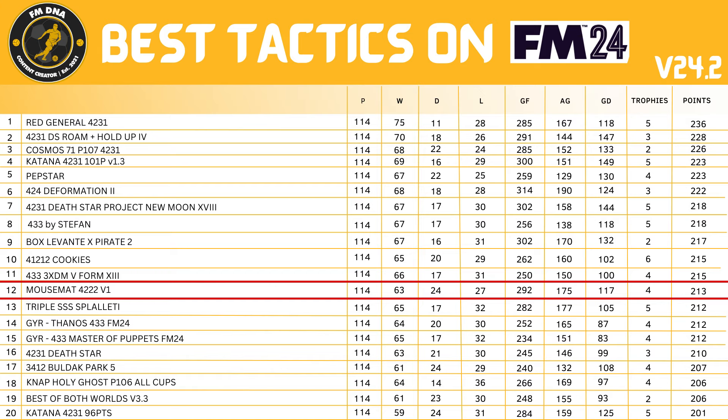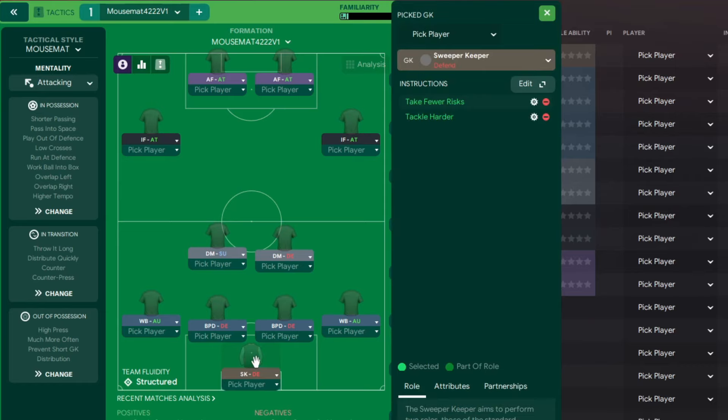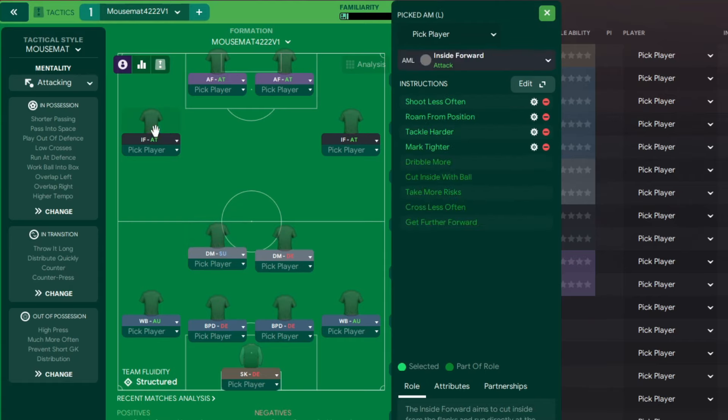If you need instructions — for example if you're playing on console — please carry on watching because I'm about to run over the tactic. In goal we've got a sweeper keeper on defend with some additional instructions. On the left-hand side, a wing back on automatic with a load of instructions. On the right-hand side, a wing back on automatic. We've got a ball-playing defender on defend alongside another ball-playing defender on defend. In front, on the right-hand side, a defensive midfielder on defend; to the left of him, a defensive midfielder on support. On the wings, we've got inside forward on attack — both the left and right-hand side. Up front, advanced forward on attack — both the right and left-hand side, with the same instructions. The tactical style is called Mouse Mat — just copy everything there.